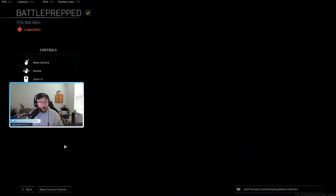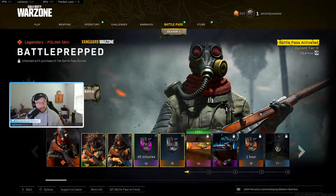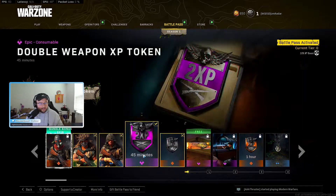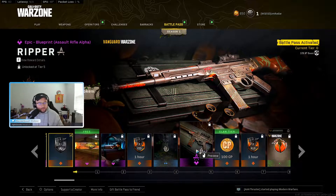Right off the bat, I love this skin — the Battle Prep. I think this one comes in the bundle only, it has a lock for me, so I don't think I unlocked it, which is a bummer. If you like the skin, buy the bundle. The first couple tiers are whatever — skins, some tokens, some calling cards. What's the STG Ripper?